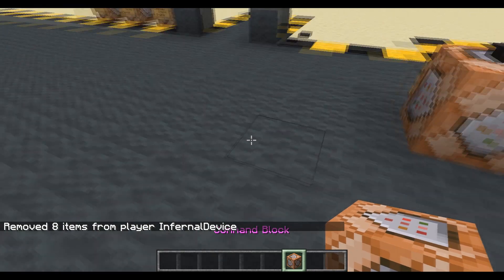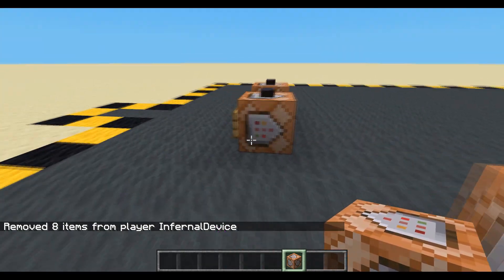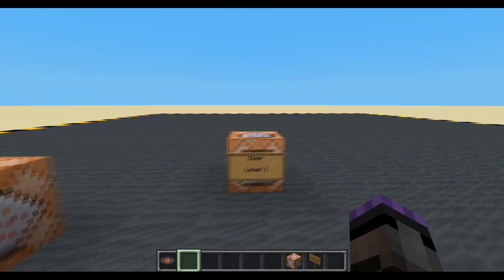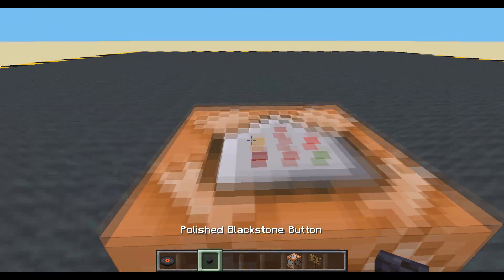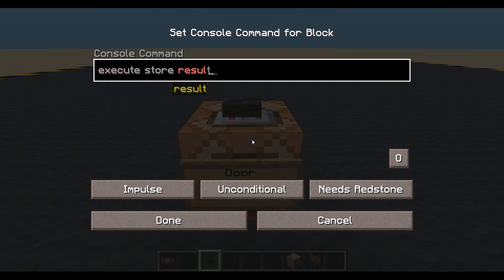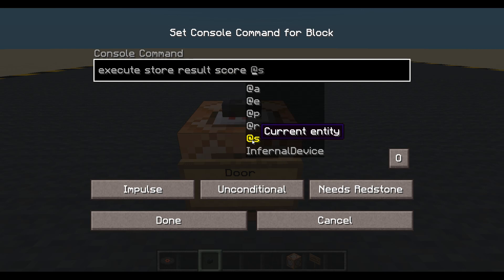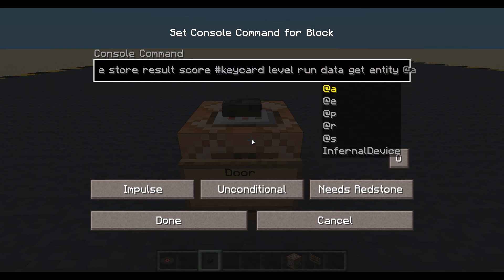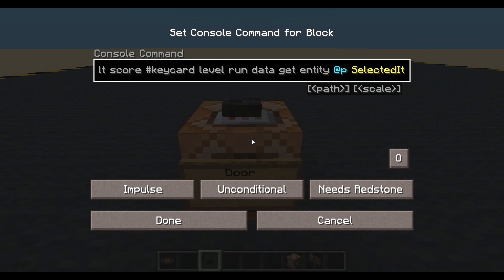And let's have a door for level one. I'm going to go a bit further back. This will be level one door. I'm going to come up with my key card and click on the door. Here's the button to open the door. And first thing we're going to do is we're going to execute, store result score. Let's get a fake player we'll call key card, into the level score we created earlier.